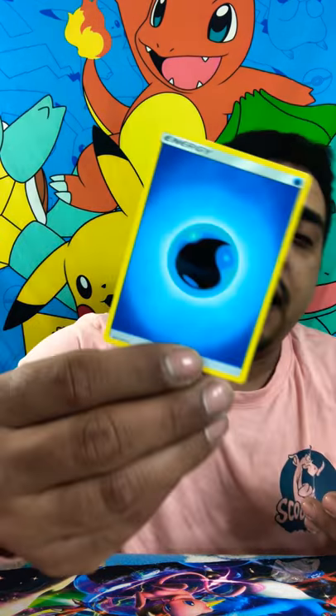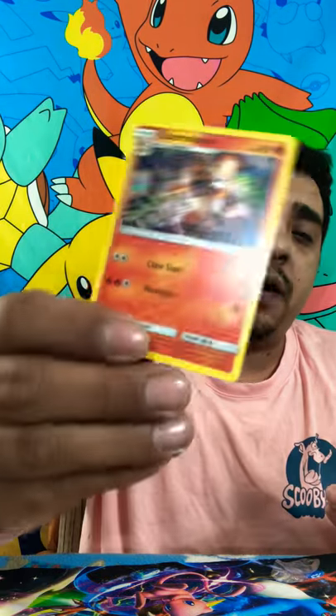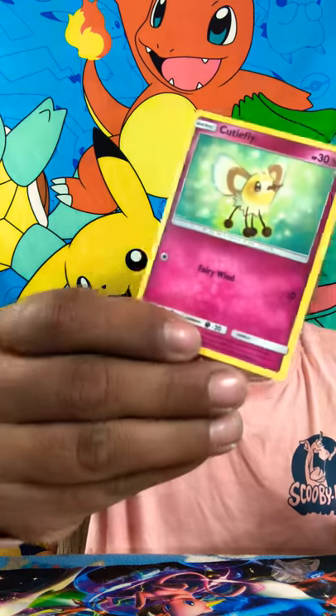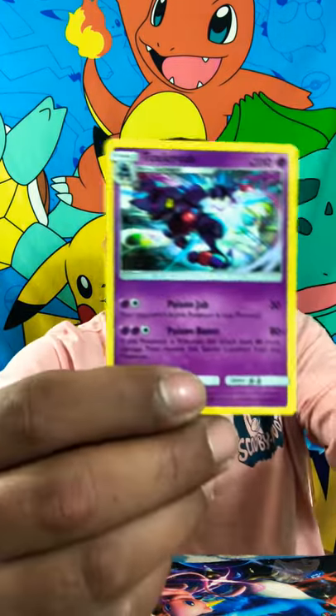First pack. Y'all know the secret rare on this set that everybody really goes for is the Rainbow Zard. The Rainbow Zard on the Burning Shadows set is the same design as on Hidden Fates, except Hidden Fates actually got color and this one is just like a rainbow. We got Charmeleon, Boat Plant, Stuffle, an NK, a Duskull, Tammu, Cutiefly. Reverse Holo is going to be a Charmeleon. Non-Holo Rare is going to be a Toxicroak. No trainers in that one.